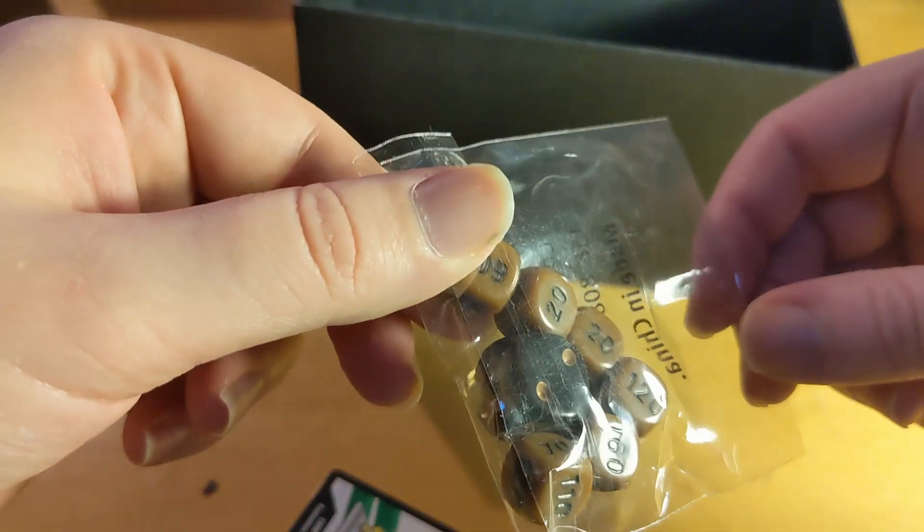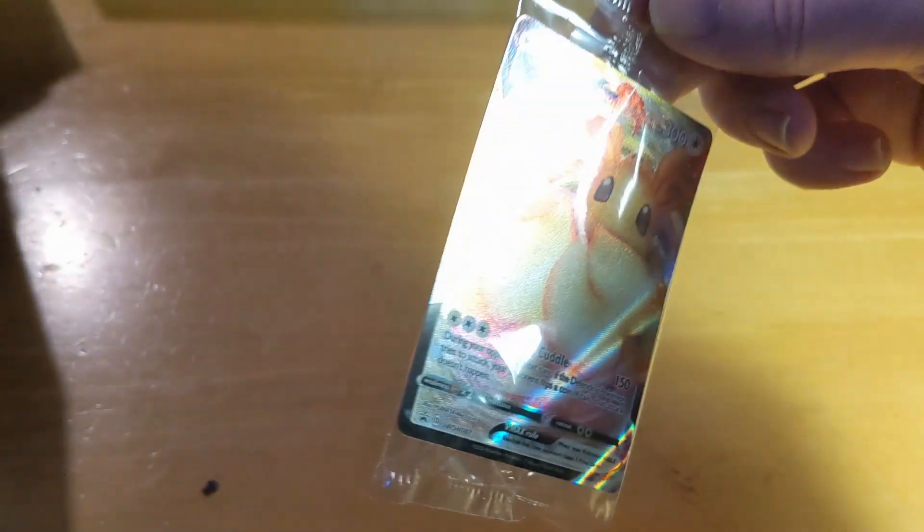We've got some dividers — I think these are used to separate your cards. Like I said in previous videos, I'm not an expert at this, but I'm getting more and more knowledgeable as time goes on. There are brown dice in there and an upside-down card. So that's it for the box contents. I do like this Eevee VMAX card — I think that's cool. Let's get into the packs.